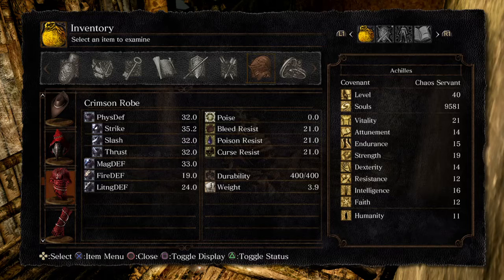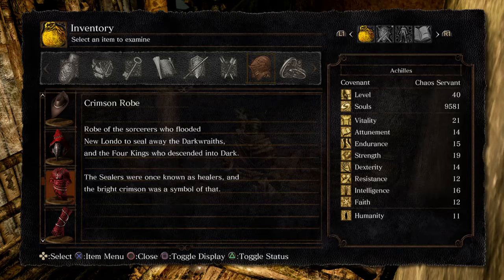If you start with the Master Key, you can come down here and get this right away. Crimson Robe — robe of the sorcerers who flooded New Londo to seal away the Darkwraiths. And the Four Kings descended into dark. The sealers were once known as healers, and the bright crimson was as simple as that.